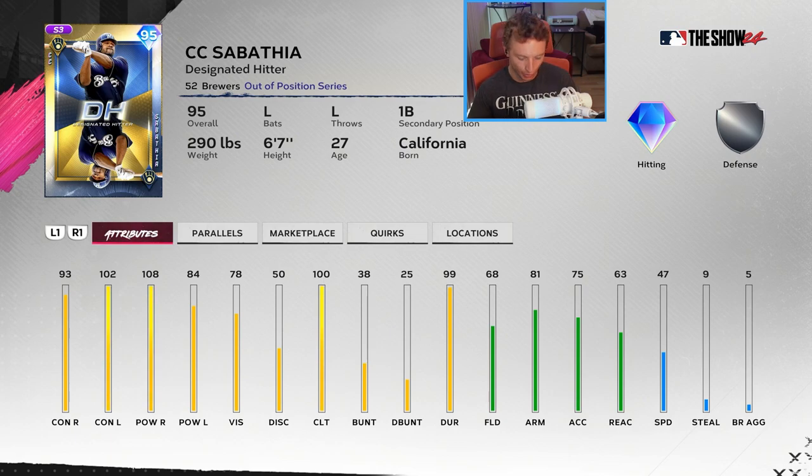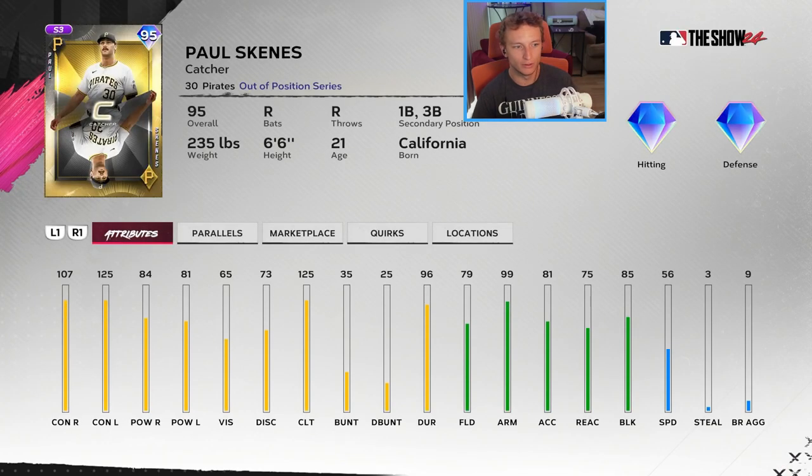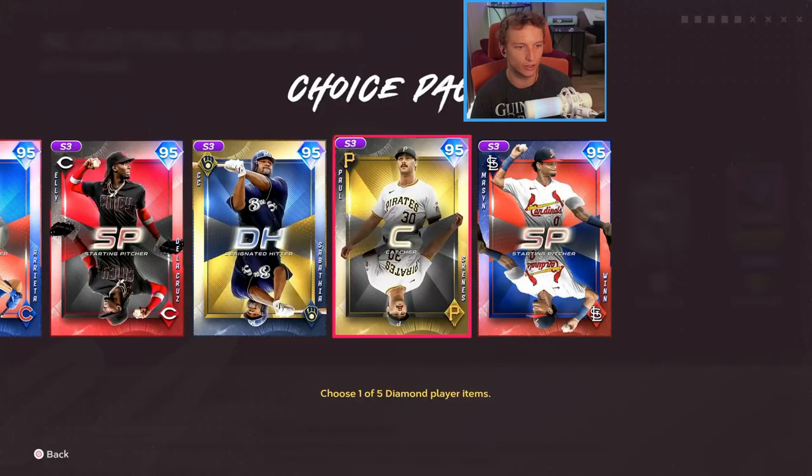CC Sabathia on the Brewers with weird splits similar to Dontrelle Willis — first base and DH. Paul Skenes as catcher: this is probably the best contact we've seen out of any out-of-position card at 95 overall — 107 and 125 contact, mid-80s power, good fielding. No pop time quirk, but he has first and third as secondaries. Should be a pretty good catcher — I think I'm really liking this NL Central pack the most and I'm going to start with this division.